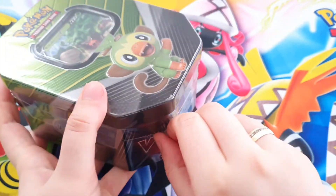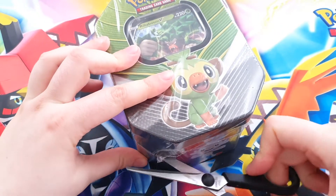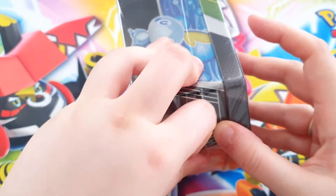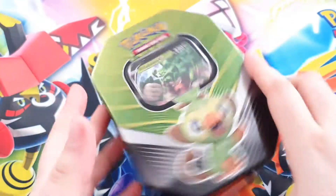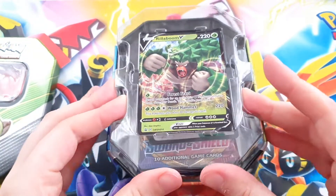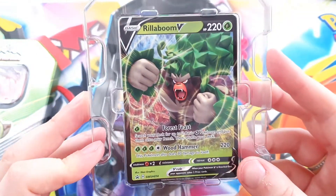Let's see if we can open it. If not, I'm just gonna use a scissor. Just see if I can get in here — yes, we can. Let's see what's inside, and let's hope we have some good pulls today. It's my first time opening up this tin, it's a very nice one. Let's see — a Rillaboom V promo card, very nice.